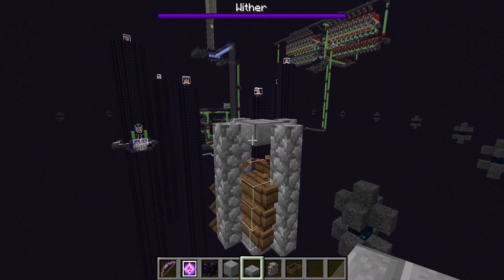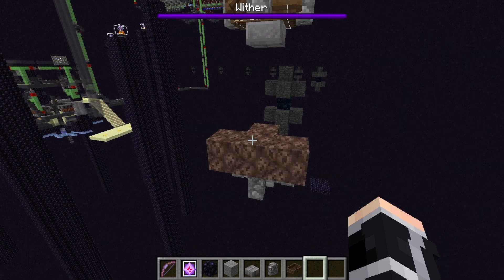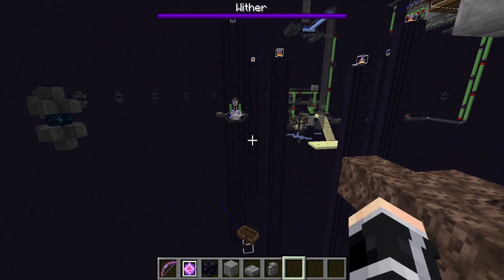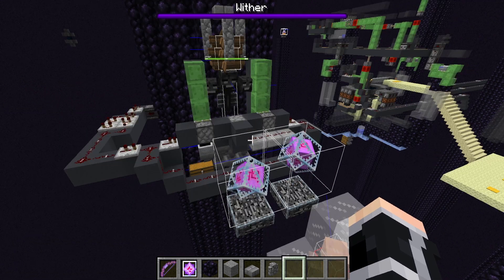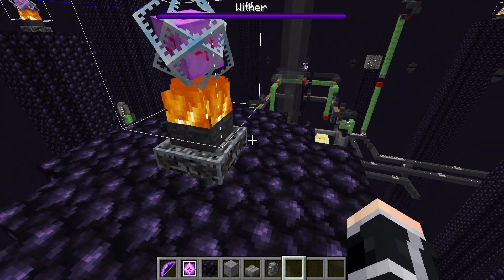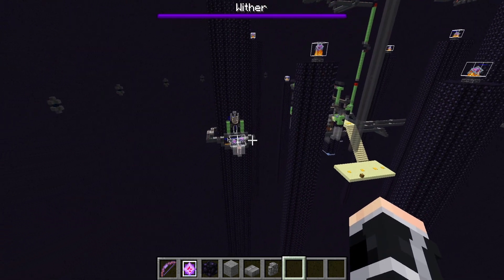Now place one slab here. You can remove this cobblestone wall. In this demonstration I won't place 200 crystals, but if you want to do this in survival you need 200 unbreakable crystals. You can get unbreakable ender crystals by pushing the ender crystal during the respawn cycle before the Ender Dragon spawns.